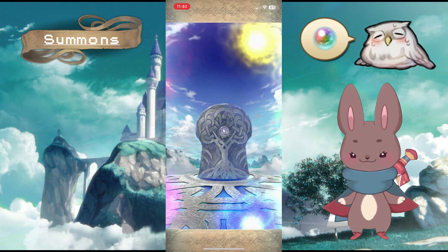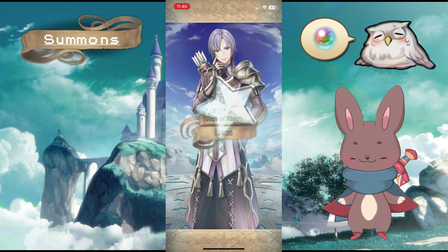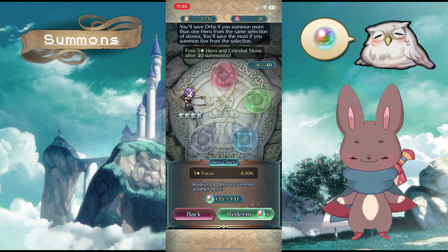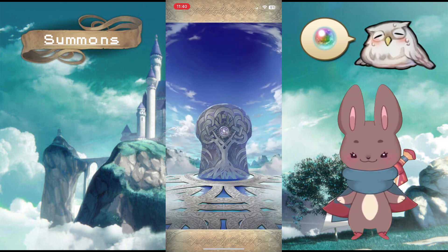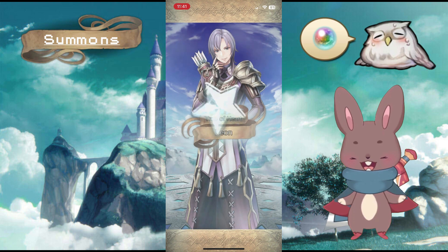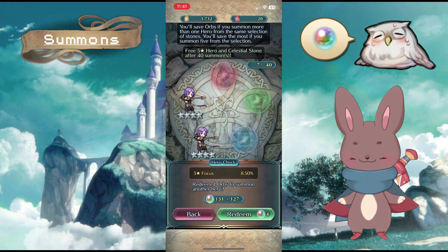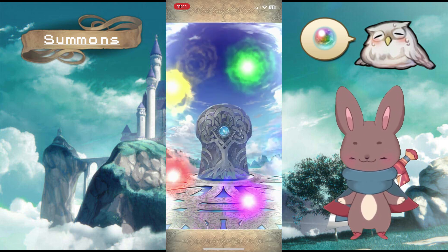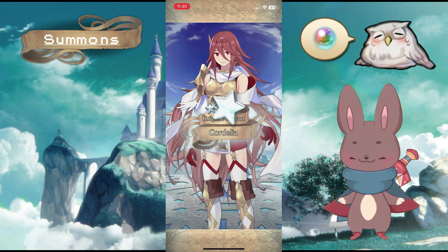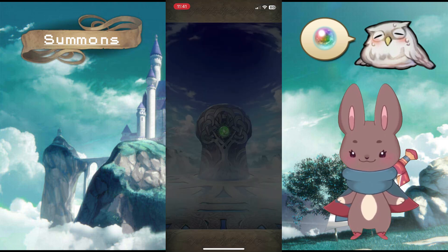Normally I would summon someone right away on banners, but I decided I would try doing summoning videos because I wanted to have fun with this. Another Leon — come on! I don't have Velbar... I mean I've summoned him plenty of times but I don't have him in my barracks. I'm just going to go for every color for efficiency's sake, even if there's no focus unit on it.